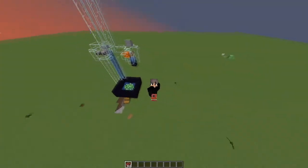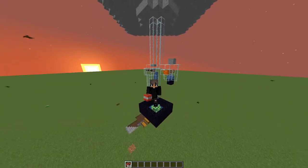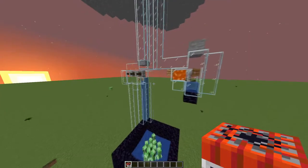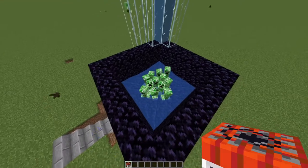Hello guys, it's Mythological and today I'm gonna be showing a semi-automatic disc farm for Minecraft. The way you get discs in Minecraft is a skeleton kills a creeper, and that creeper will then drop a music disc.